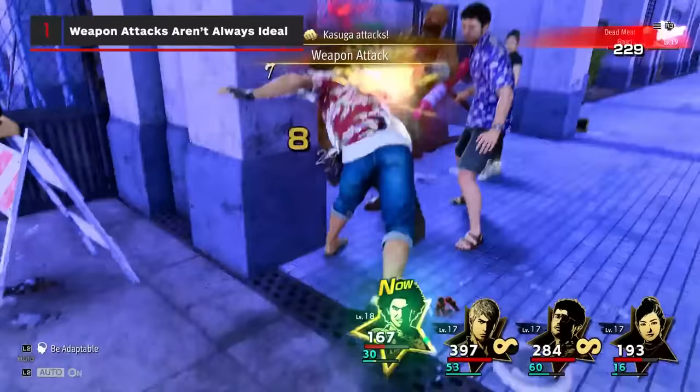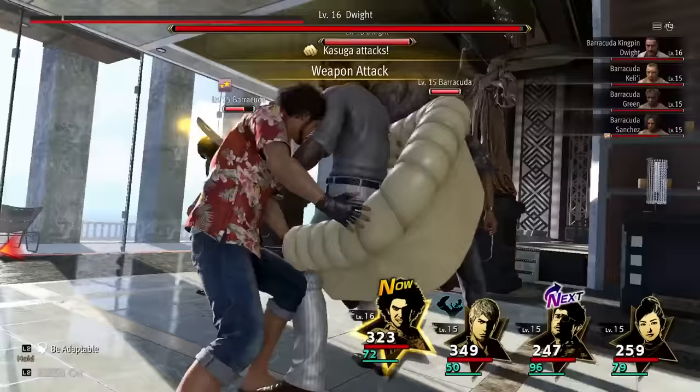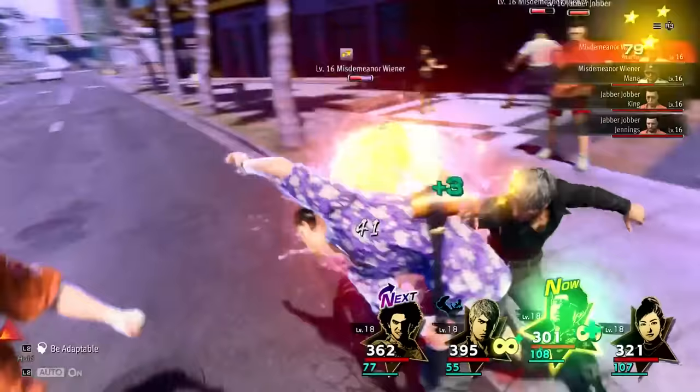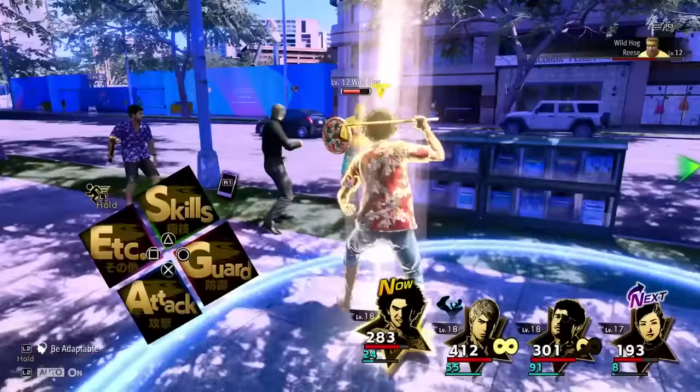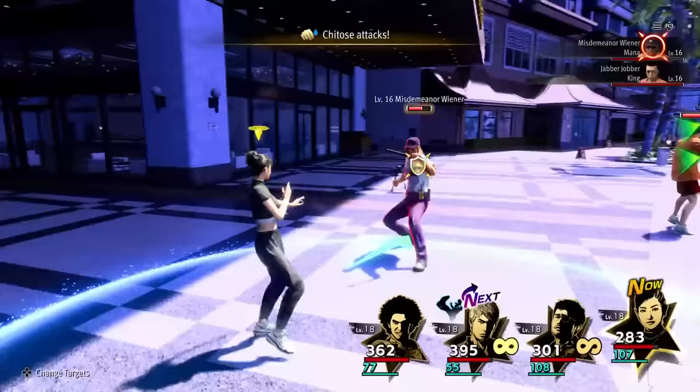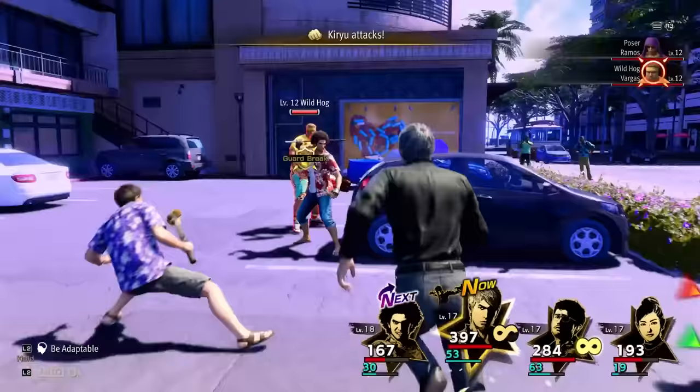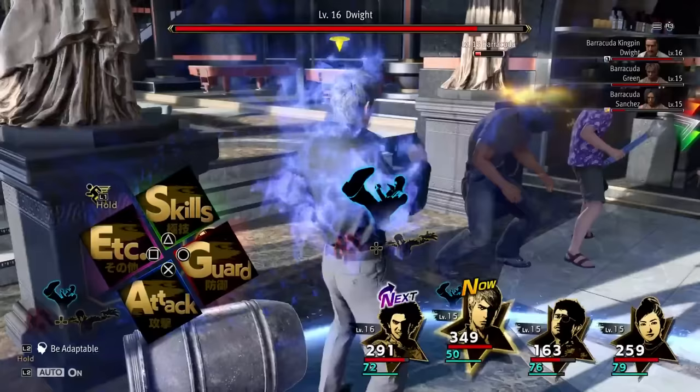Weapon attacks — the ones where you grab something off the ground while running at an enemy — are fantastic for dealing more damage or hitting several clumped enemies, but they're not always the best approach. Consider which direction you can push your enemies, elemental weaknesses, statuses you can inflict, strike resistance, and other factors instead of just speeding through your attacks. Sometimes hitting an enemy into a wall or a teammate, or going with a grapple, will work out better. In rare instances, grabbing nearby objects can also deal elemental damage.